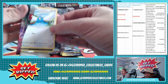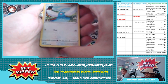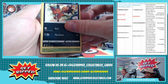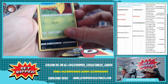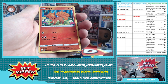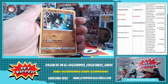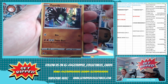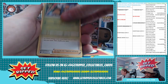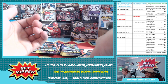Guess the next V or VMAX in the chat - ten in credit. We're feeling good. We got a reverse holo of Vulpix and a straight up holo of Zygarde.